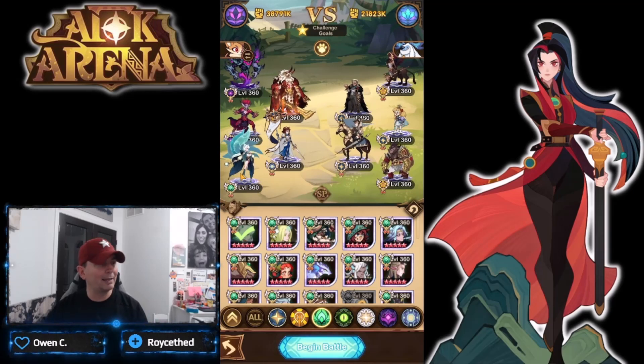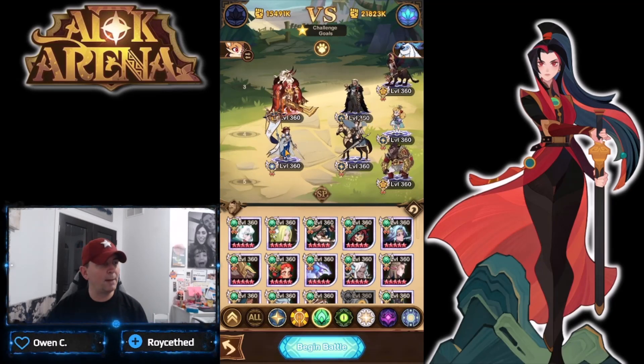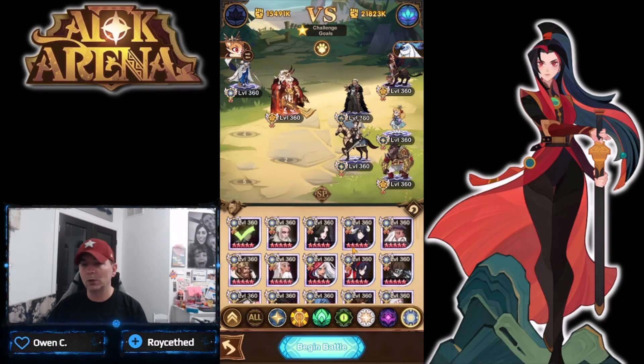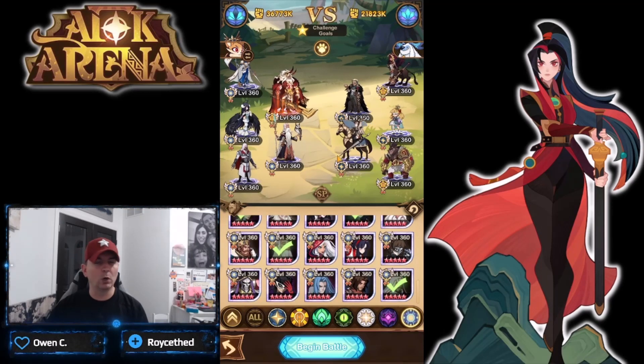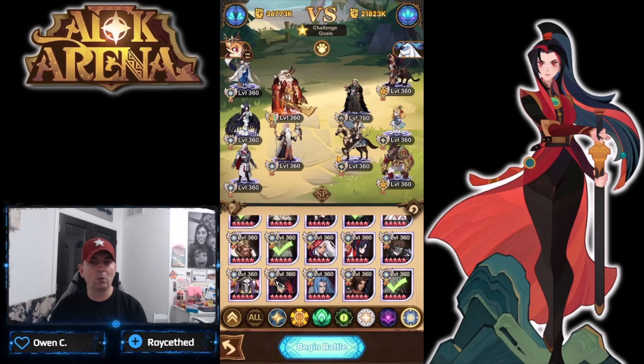I've got a Chinese guide up here. It shows a combination of heroes that do incredibly well: Merlin in the formation with Brutus, Albedo for mitigation, and Azio. This is one of the more classic PvP formations. If you've been playing for a while, you should have no problem building this comp.